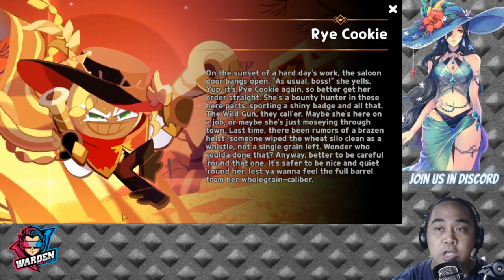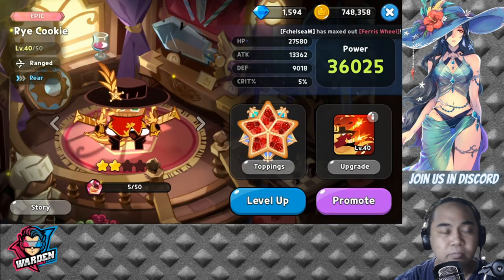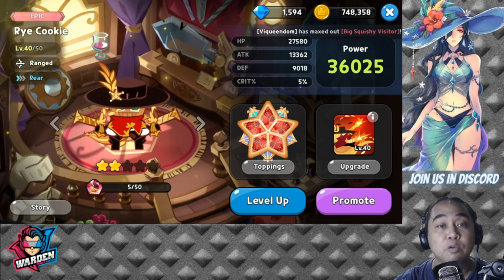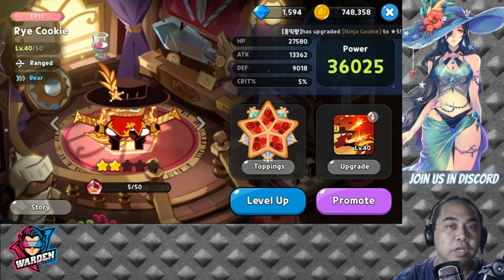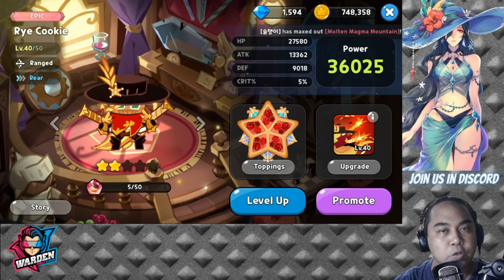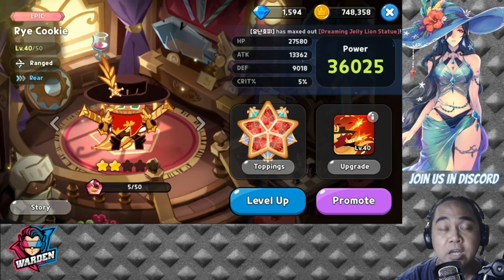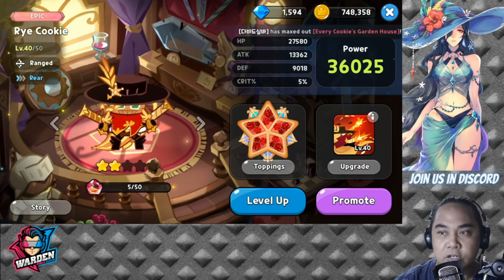Let's proceed to what she can do. She is actually a range cookie and she is positioned at the rear. She is actually kind of squishy, that is why she is put in the rear, and her range is very long. Let's take a look at her skills.